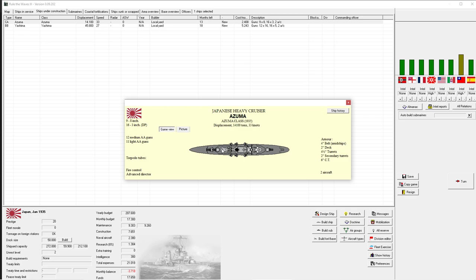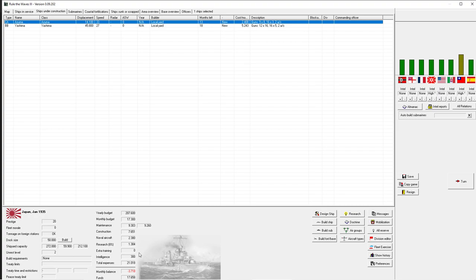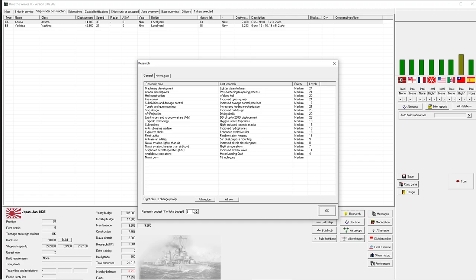I like this ship, but it is costing us 5.2 million per month to build - that is almost a third of our entire budget for that one ship alone. Then we are building the Atsuma, another heavy cruiser with nine eight-inch guns. The loadout has more guns facing to the front, less to the rear, and 33 knots - those are good ships. But can we afford them? The answer is no - our monthly budget is currently minus almost four million. We're also spending 1.3 million on research and I would like to bump that up to 12 percent.